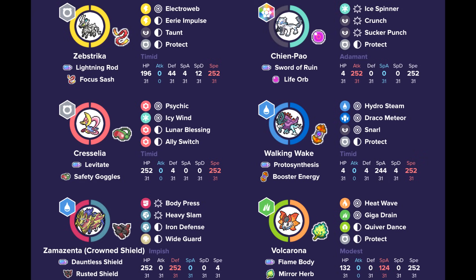Volcarona helps out against Calyrex Ice Rider and a few others, being very disruptive. It runs the Mirror Herb set to help against Pokémon that try to boost its stats. Quiver Dance with Giga Drain healing and Terra Grass is the choice here.